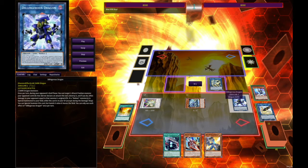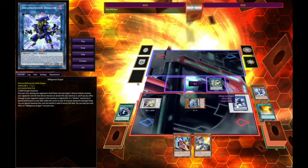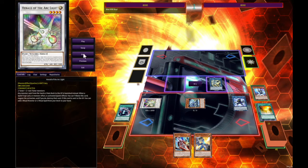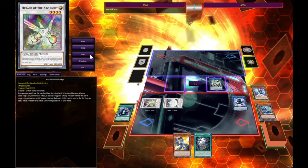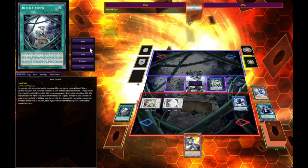After that you're going to link those two off for Dillinger's Dragon. Then all you're going to do is use Boot Sector Launch to special summon that Tracer. You're going to use Tracer and Fairy Dragon to synchro summon into Garden Rose Maiden. Garden Rose Maiden activates and gets you Black Garden.